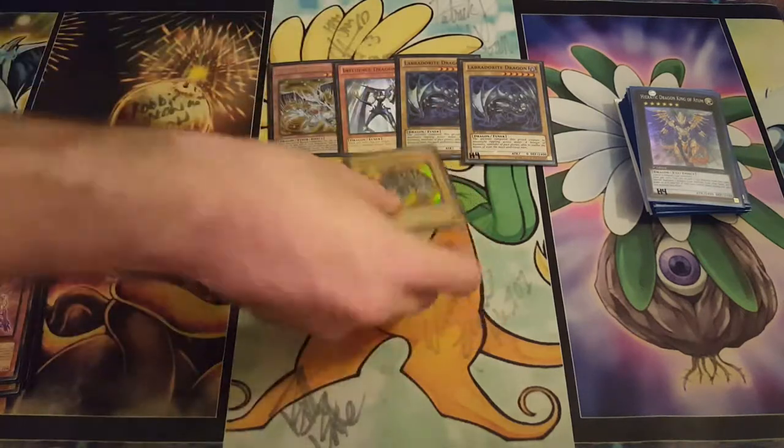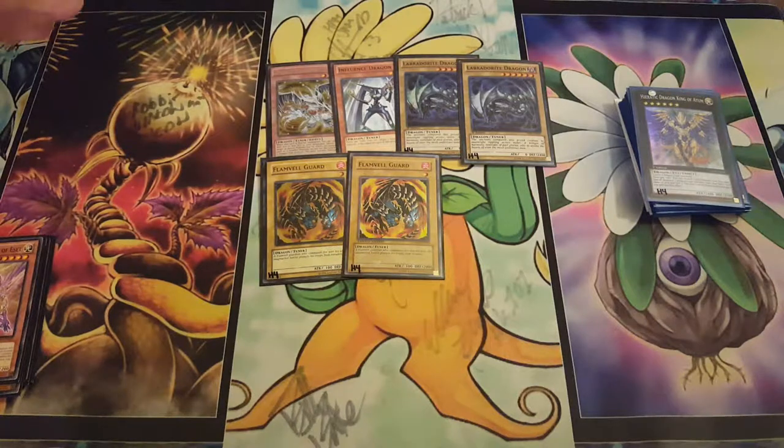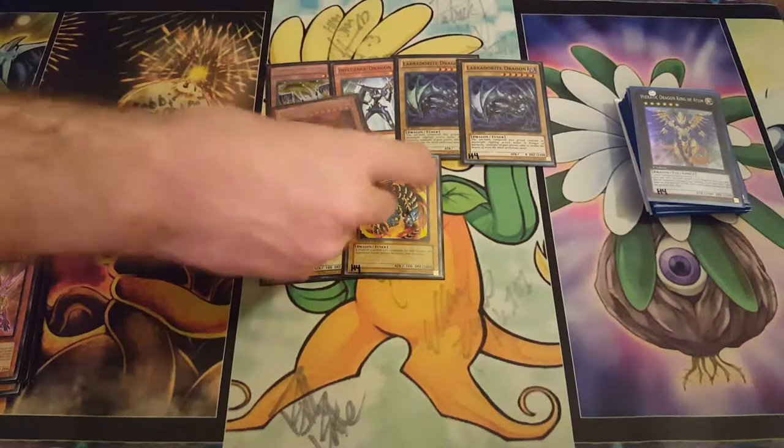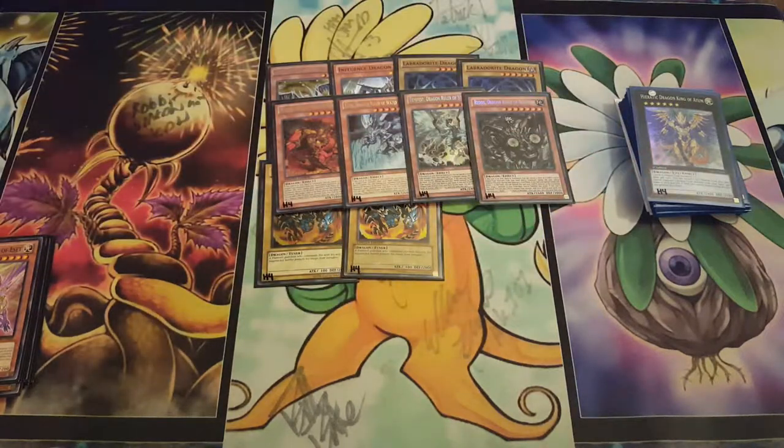We have the four vanillas: two Flamvell Guard, two Labradorite Dragon, then one Influence Dragon, one Debris Dragon. And of course we have four very good boys — Tidal, Tempest, Blaster, and Redox.